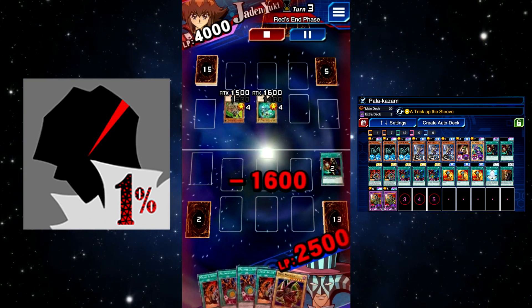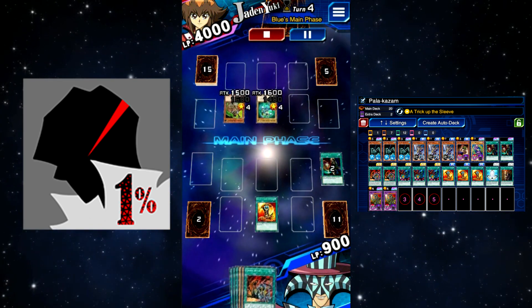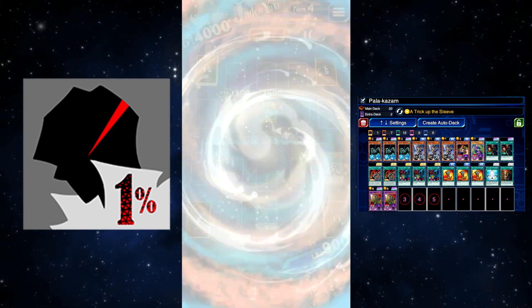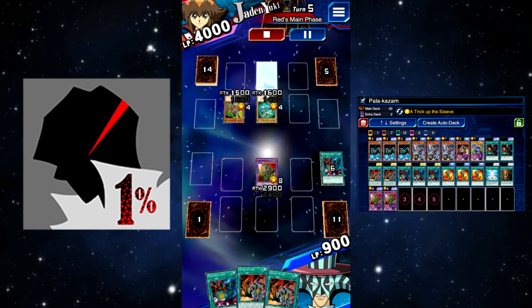You can also use this against Alexis if you summon the Paladin in defense mode. The idea is similar to the Silent Magician farm — you negate their key spells. For Alexis that would be her rituals; for Jaden it's Skyscraper, Polymerization, stuff like that. It also works on Chaz by negating Lightning Vortex.